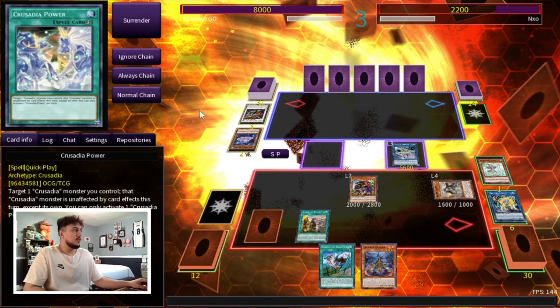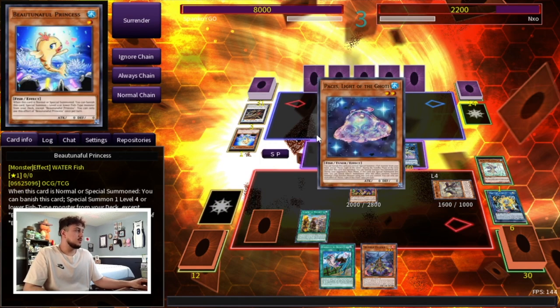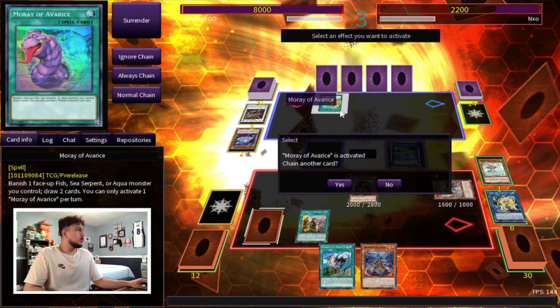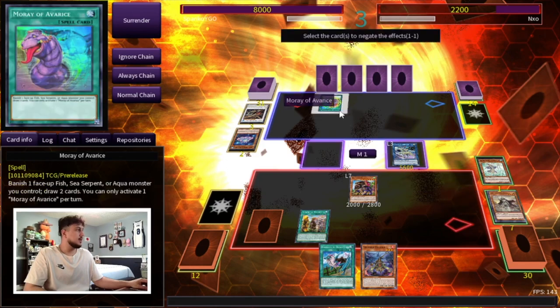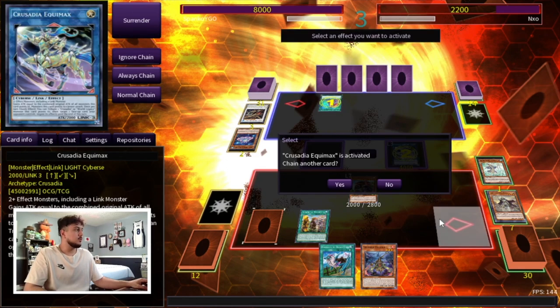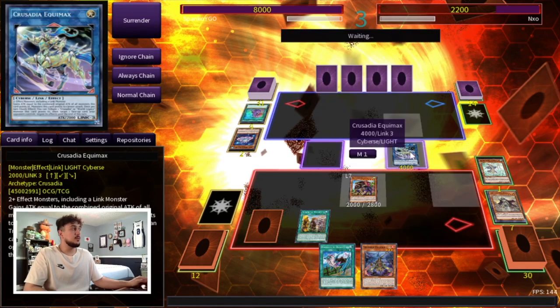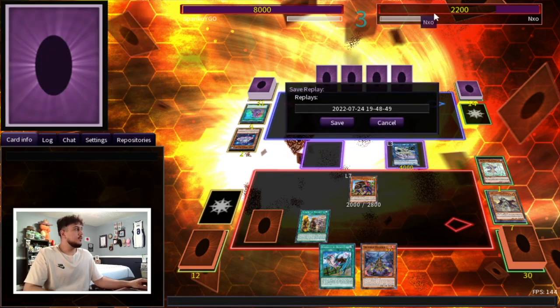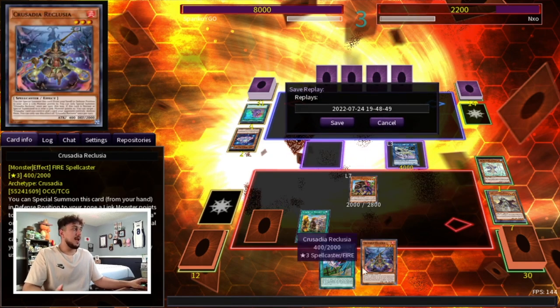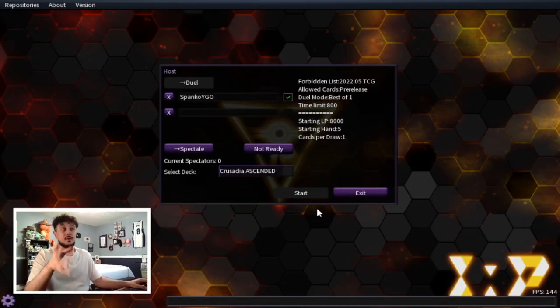We can go Fateful next turn to search our Water Enchantress for our Right of Artemisia, so we're probably fine. This is gonna special summon itself back — doesn't really matter. Maybe I do just negate this Maraje, actually. The draw 2 is very powerful, so let's just negate that. The really cool thing about Equimax is it negates anything face up on the field. Even if you're not OTKing you're setting up a decent board, and this is a bad hand — opening triple Reclusia.